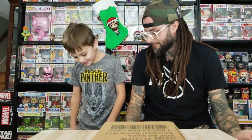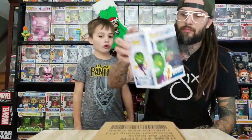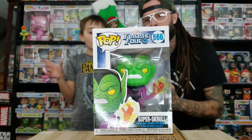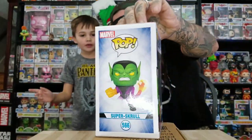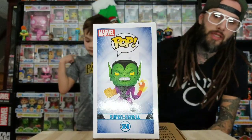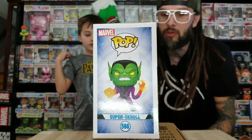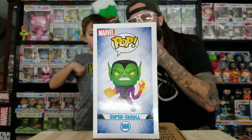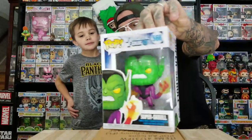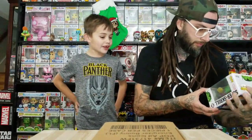Next we got Super Skrull. He's like one of the Skrulls from Captain Marvel, but he's super — he has all their powers. One arm has the fire arm and then he has the super arm. You can really see it on the side. He's got a stretchy arm, he's got the flame, he's got the Thing hand, and an invisible leg. He's really cool. I just wish his head was different — it would be funny if it was just Mole Man's head.